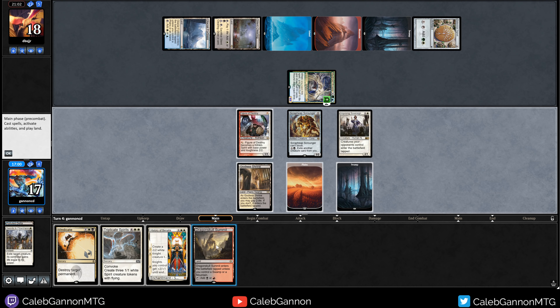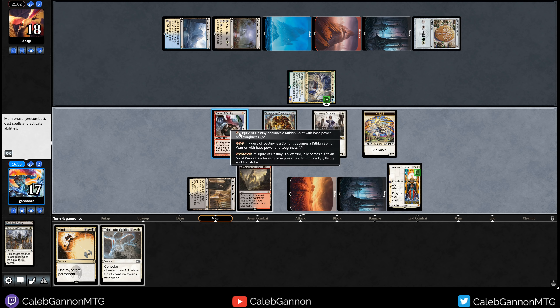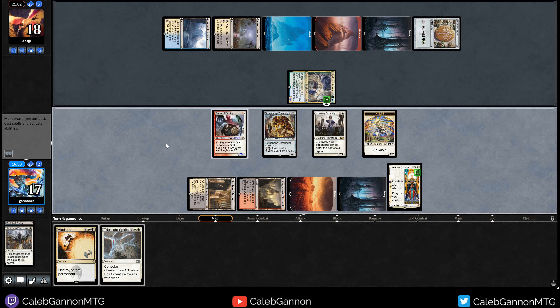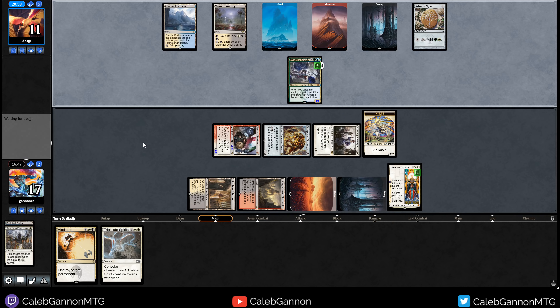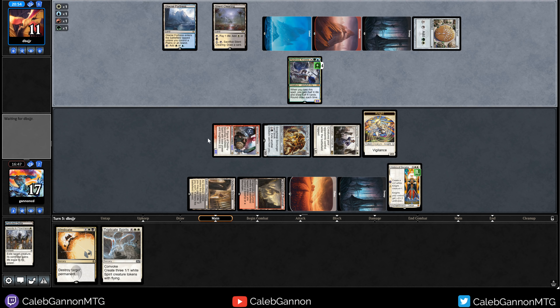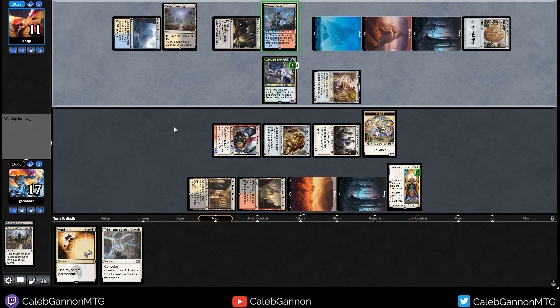Dragon Skull Summit is actually being kind of nice because I can level up my Figure now. So I can play this, play History of Benalia, level this up, and then hit them for a bunch. They go to 11. If they try and play a blocker, it's not going to work. Then I can Vindicate the Hydroid Krasis. Hit them for 9. Okay, that gives them more mana, which is good for them, but they're in a lot of trouble. Nowhere near Ulamog. They get Mishra's Factory, which makes sense. This team event is untapped.